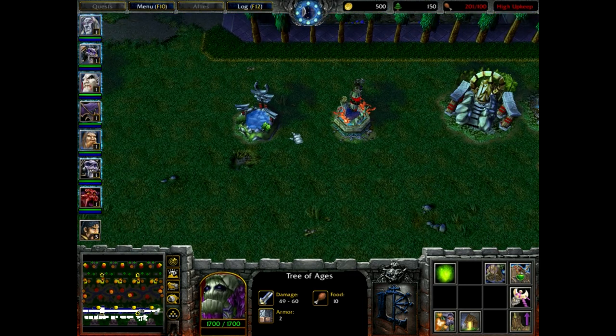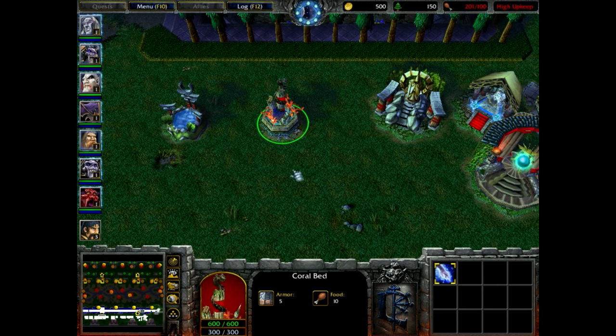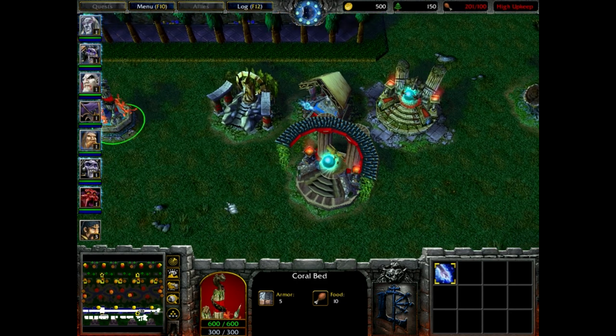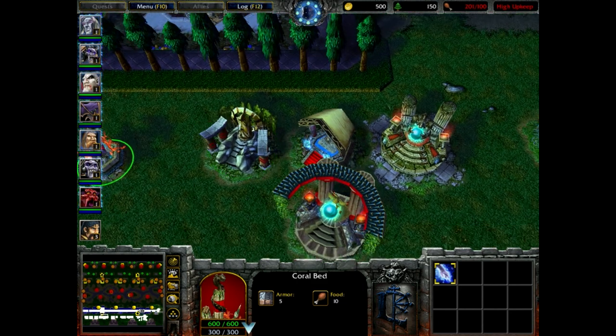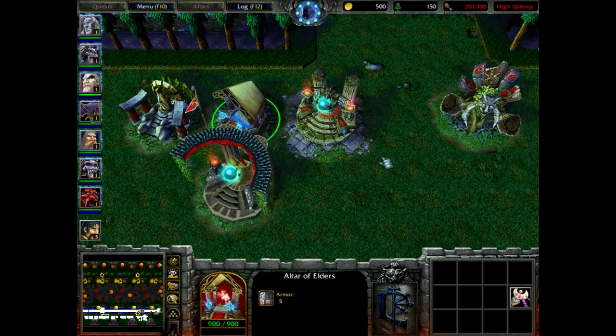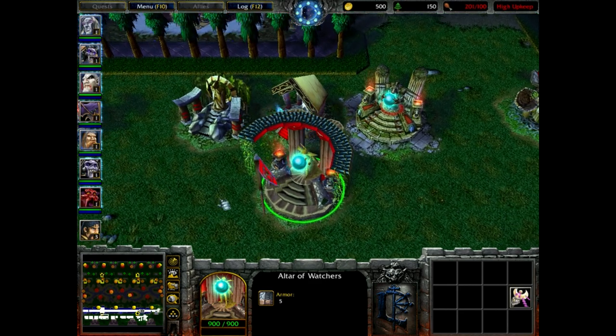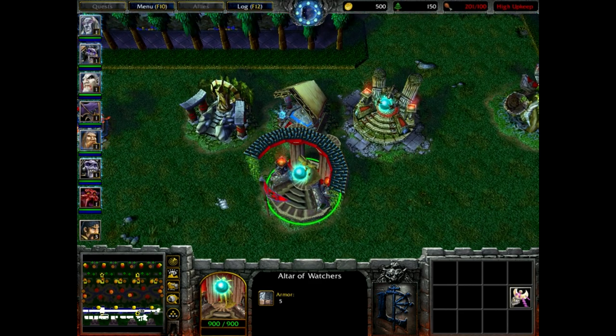I haven't done edits for the moon wells yet, although there's already a corrupted moon well in-game that I kind of forgot about. For the naga, we'll have a coral bed functioning like the moon well. For altars, we have the original one, the blood elf version which resembles the human altars, and the naga altar. There's no altar yet for the satyrs, and there's the altar of watchers for the alternate faction.